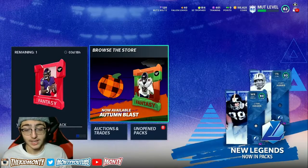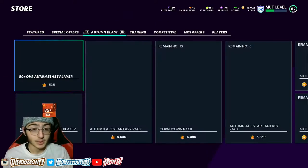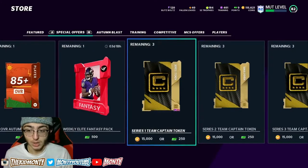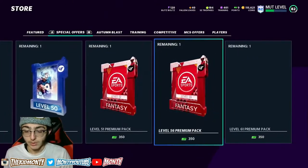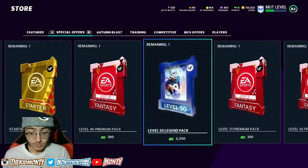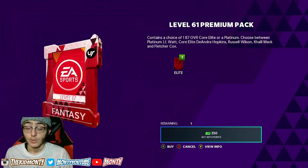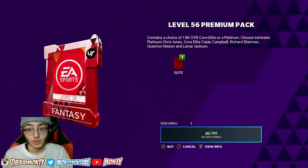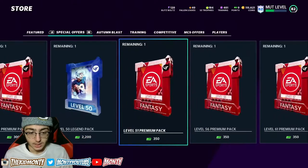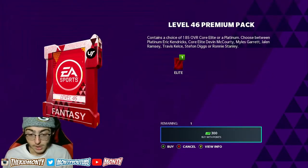Now the store pack does require you to buy it with actual money, but it gives you a lot of coins out of it. And even if you don't like to spend a lot of money in this game, this is something you need to be buying. In the special offers you can see these premium packs — level 46, level 51 premium pack. This one gives you an 87 overall core elite platinum player, and platinum players quick sell for like 200,000 coins. That pack gives you an 87 platinum player that quick sells for like 180 to 200,000 coins. This 86 overall platinum player quick sells for like 160K, and this 85 is like 130-140K.